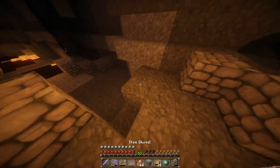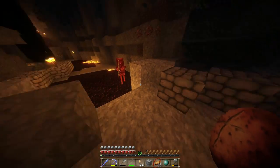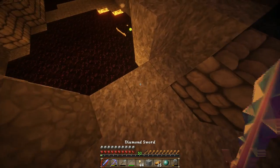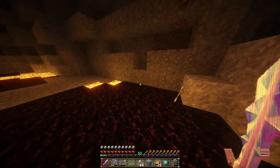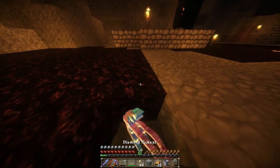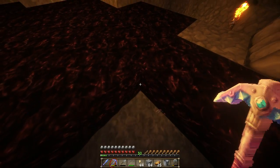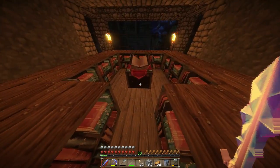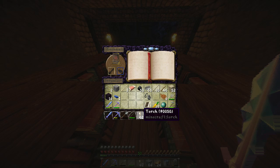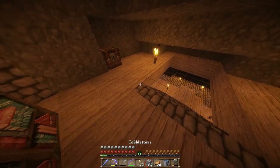I can enchant this bow since we have 30 levels. Smite does affect skeletons and zombies. Oh that scared me — it wasn't a skeleton, just lava. Why is it lit up here? Give me that water back. Good thing I can just sit here and mine. Let's see what we get — Respiration, that might be useful for the helmet. Unbreaking, Power 4 — alright, that's pretty good!